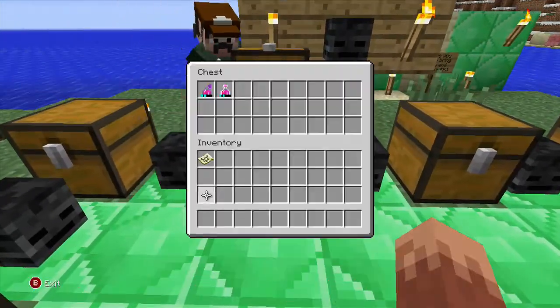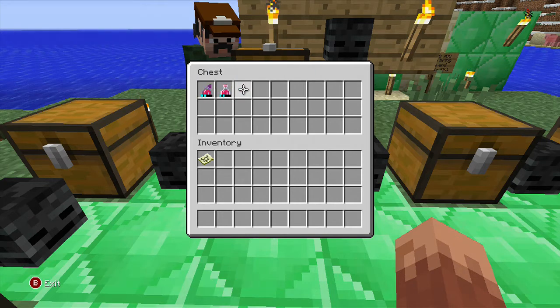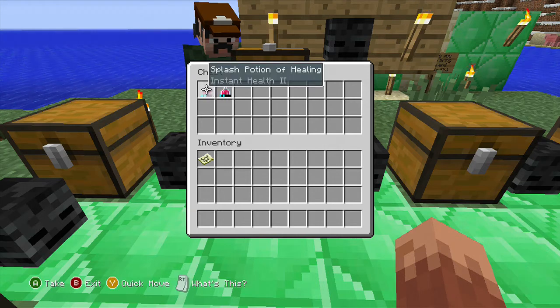In the second chest, we have splash potion of healing and just regular potion of healing. You need it for when the dragon shoots at you and everything's going down in the End.